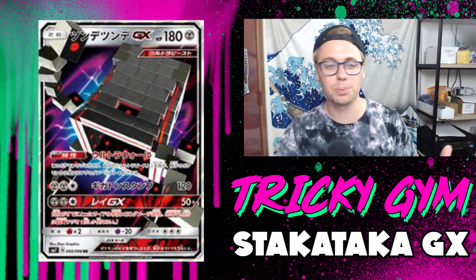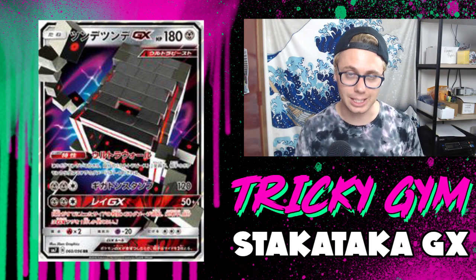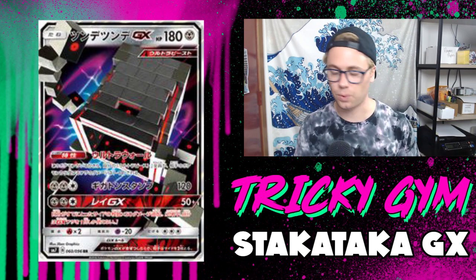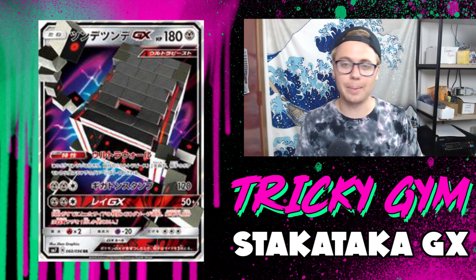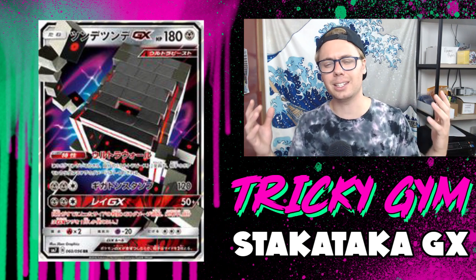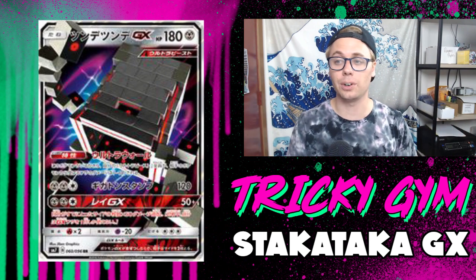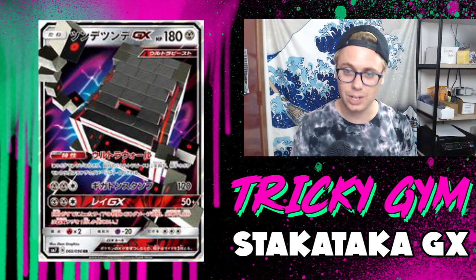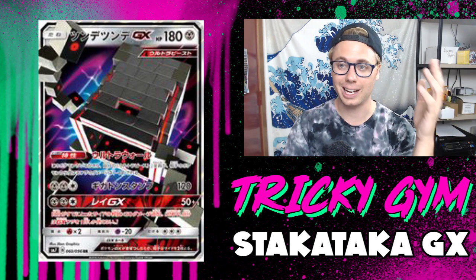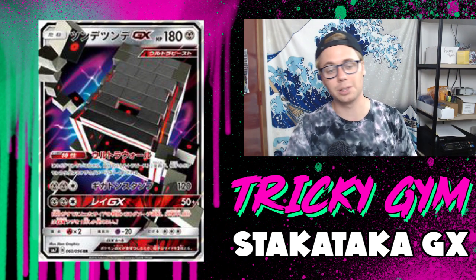Its ability, Ultra Wall, says your Ultra Beasts take 10 less damage from your opponent's attacks after applying Weakness and Resistance. The cool thing about this ability is that it stacks — if you have four Stakataka in play, your Ultra Beast Pokemon take 40 less damage from your opponent's Pokemon. This is a cool ability, and it gives your Pokemon more hit points in a format where Fighting Fury Belt is going to be rotated out.